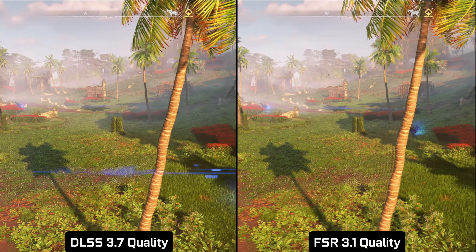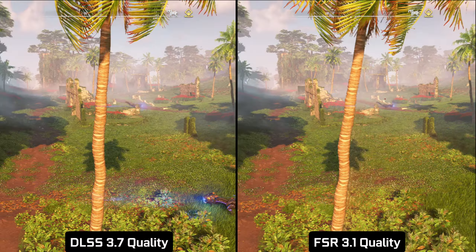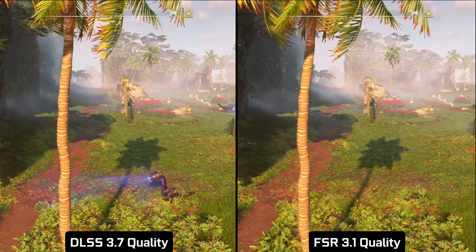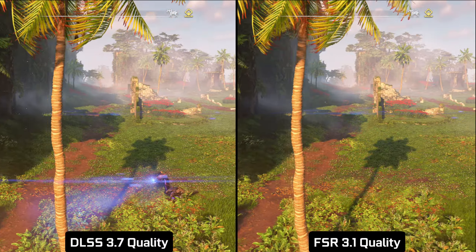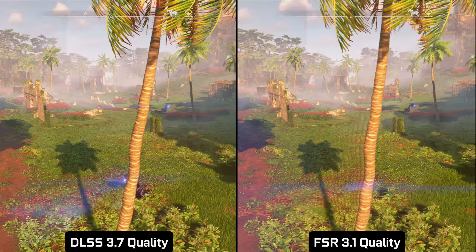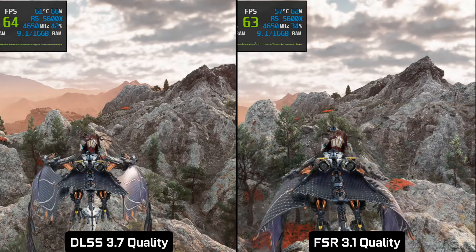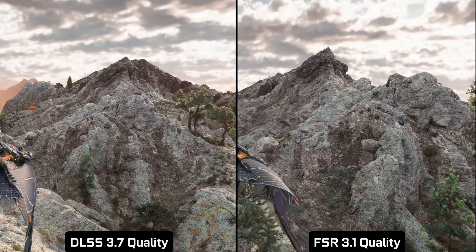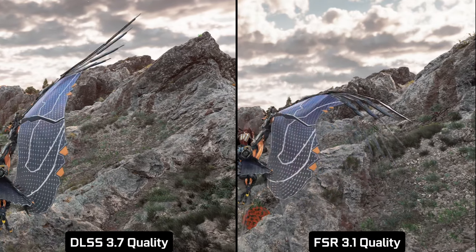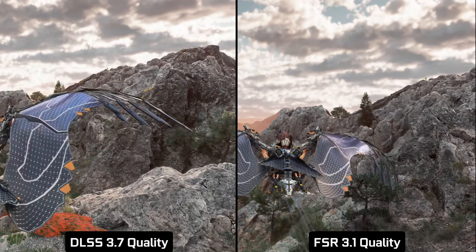Fast horizontal movement can emphasize FSR's problems with ghosting. There are not that many non-synthetic situations in Horizon with such a high pace of motion to make it annoying — I found a few though. For example, during flight, the wings of our Sunwing are leaving artifacts on everything behind them for a split second.